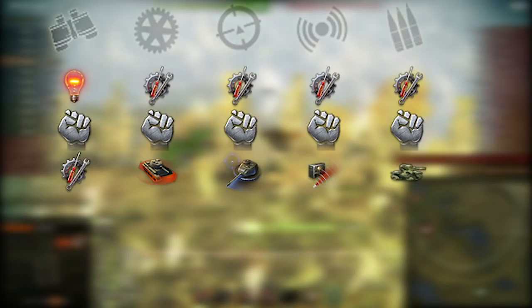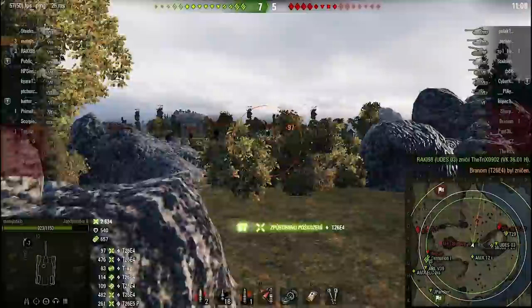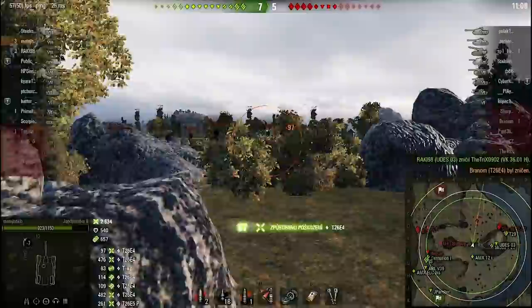You trade with plebeians that haven't unlocked the top gun on their tanks. Start training your crew with repairs. After you've finished your first skill, drop for sixth sense. Then train snapshot, clutch braking, situational awareness, and camo. After you've reached your second skill, drop for brothers in arms. After that, do whatever you want. If some tryhard thinks he is safe behind his armor, you load gold and wreck him.